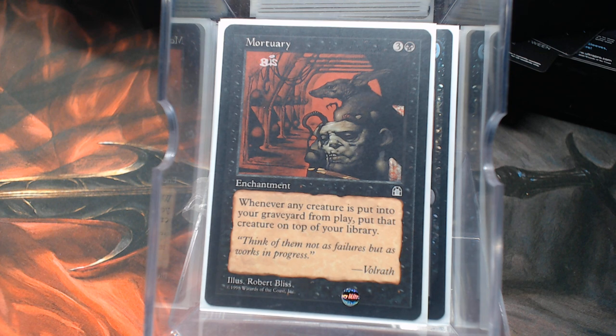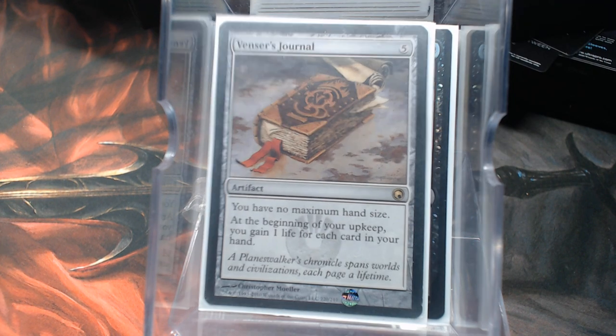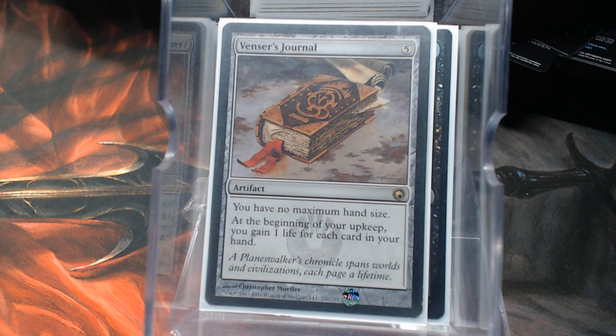Mortuary: whenever any creature is put into your graveyard from play, put it on top of your library. That works well with the Thrumming Stone action and Ashnod's Altar. He's also got Necrodyncer's Journal because several of these cards are putting a lot of cards back in your hand, so you want no maximum hand size, and you can gain some life for your trouble.